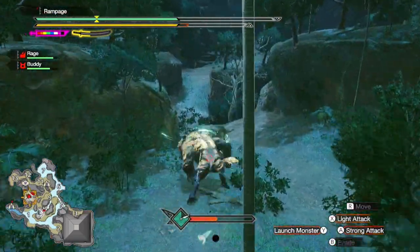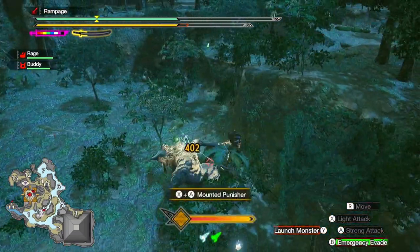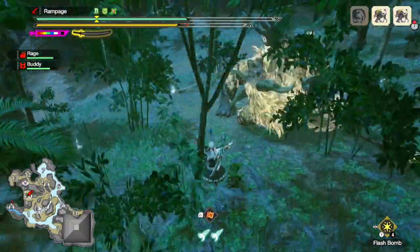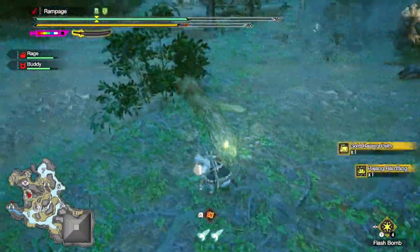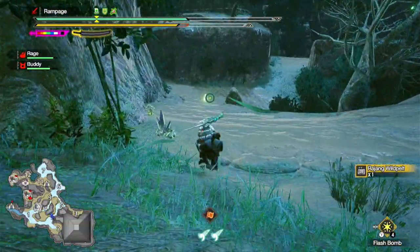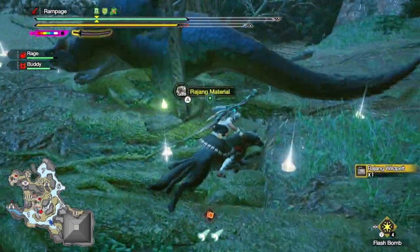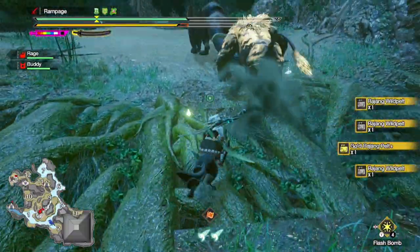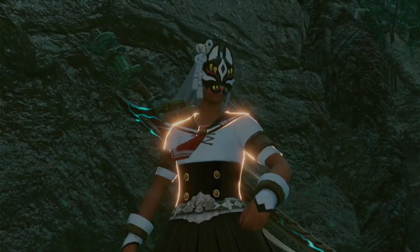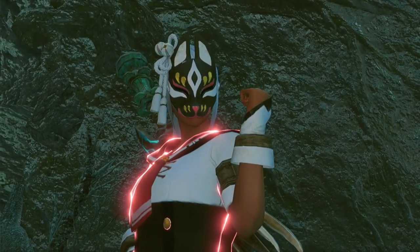Then you want to beat up the other Rejang, and you can do the mounted punisher this time. Then you want to pick up all of the materials. Once you're done picking up the materials, you want to make sure that you return from quest. If you return from the quest, you will keep your materials. But if you abandon, you will lose your materials.